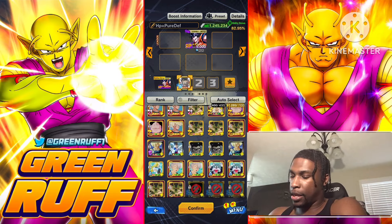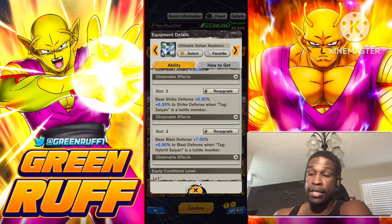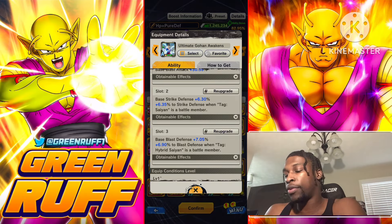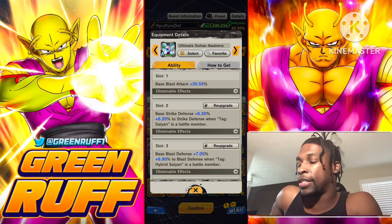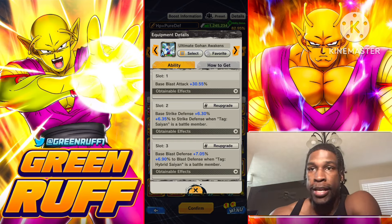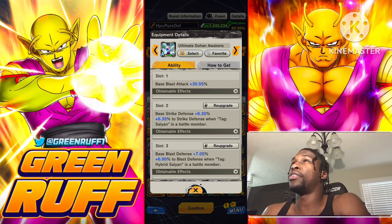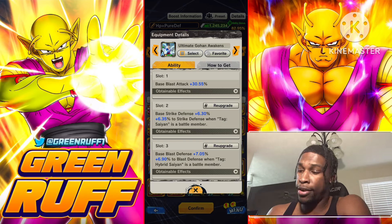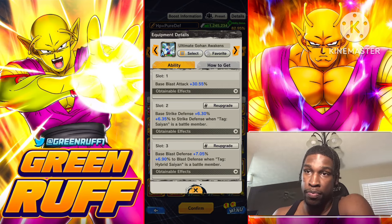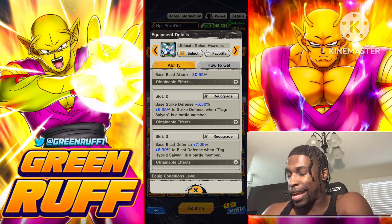Another pure option gives strike defense and pure plus base defenses, but slot one is blast or strike. This is probably one of his highest base blast equipments — up to 32 — with base and pure defenses. You can rock this with Vegeto, Gogeta, Goku Bardock, God Goku, Turles — basically any Saiyan character. If you're on Son Fam it'll be with Goku as the main Saiyan.